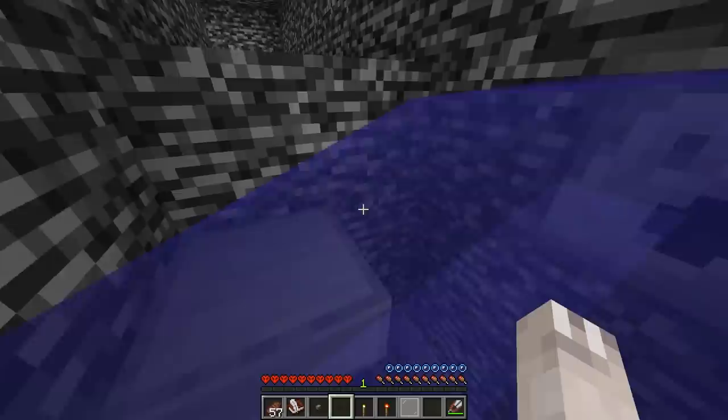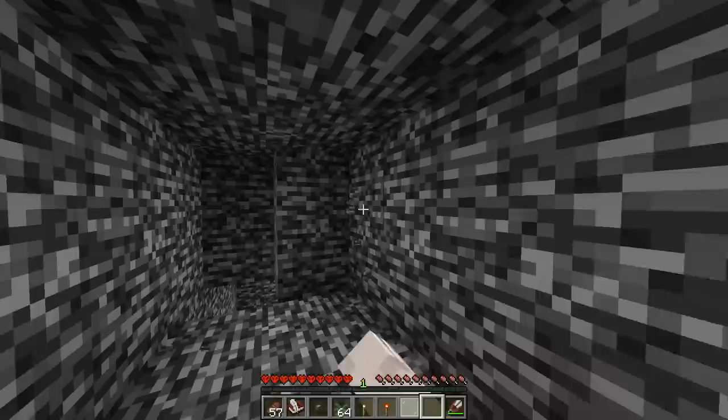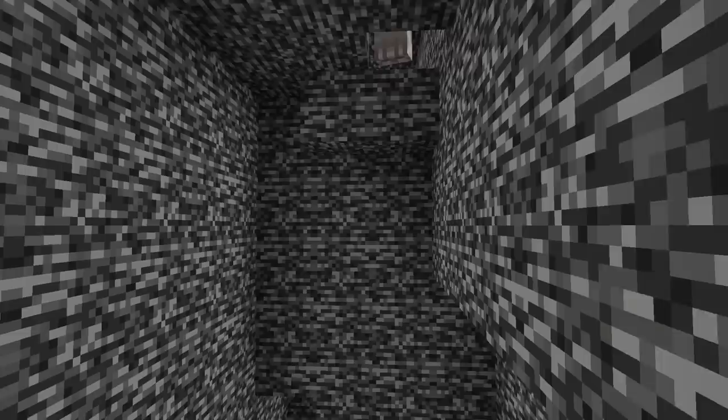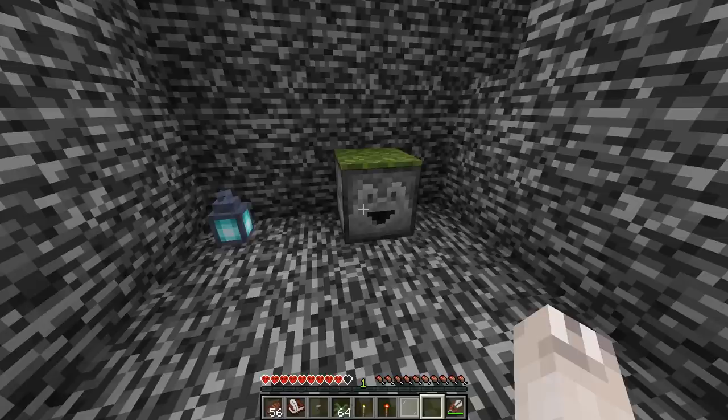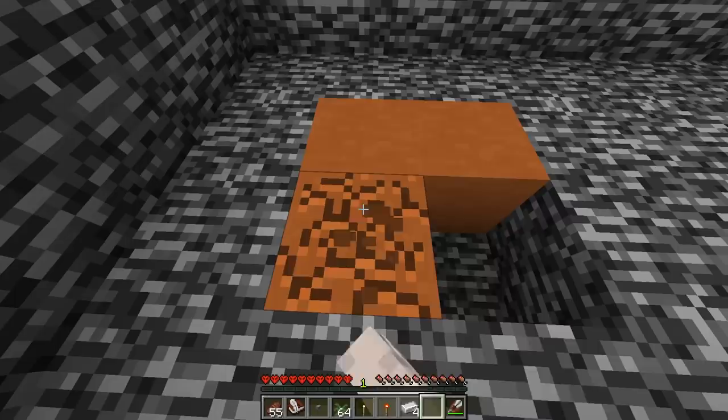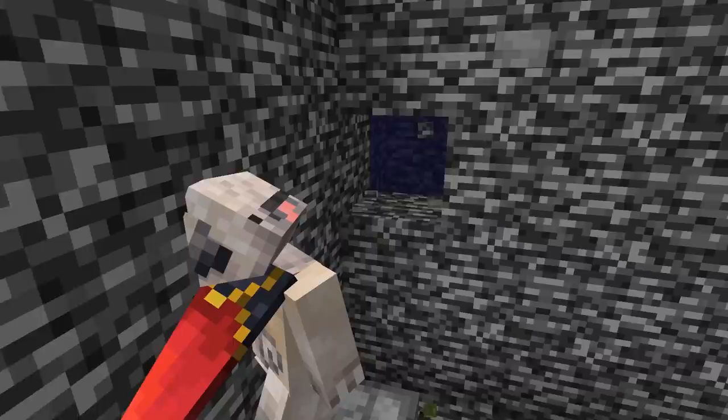At the top was a dispenser with 64 ferns in it. I then walked down the hallway and found a drop down. With no other options, I decided to jump down. The drop left me on exactly half a heart. I then opened the dropper and found four iron ingots, then collected the moss carpet. I decided to break the four orange blocks on the floor, which revealed a hidden crafting table in the wall.